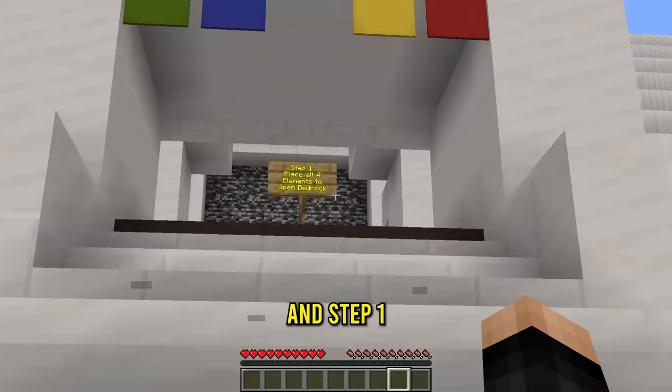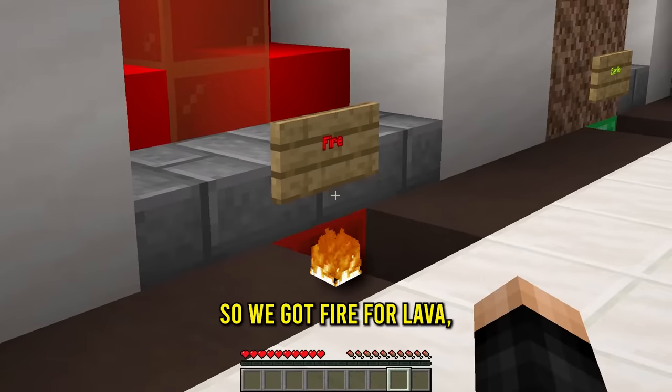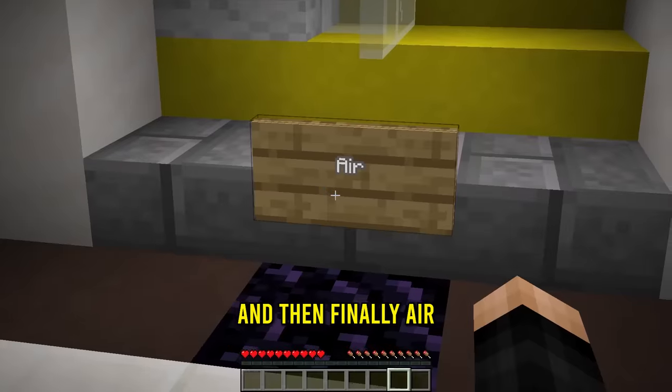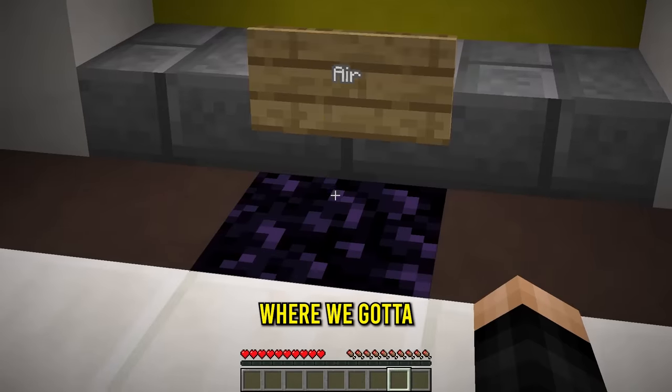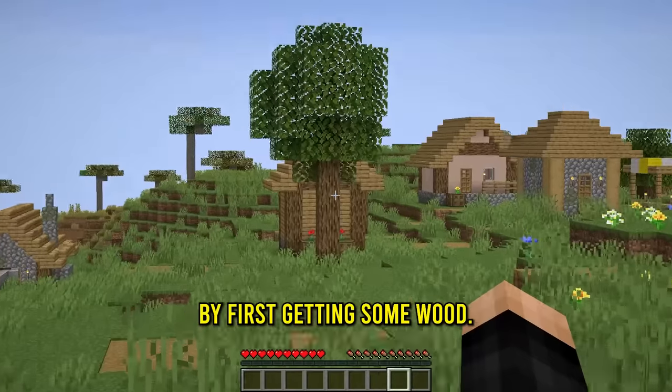This is the elemental temple. In step one, it's to place all four elements to open the bedrock. We got fire for lava, earth for grass block, water for wall water, and then finally air where we gotta break the obsidian. We got the plan. Let's get step one done by first getting some wood.